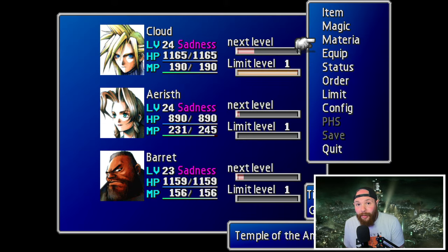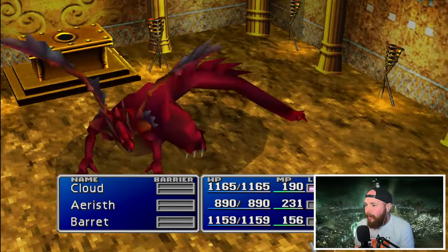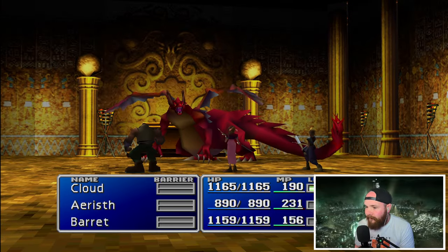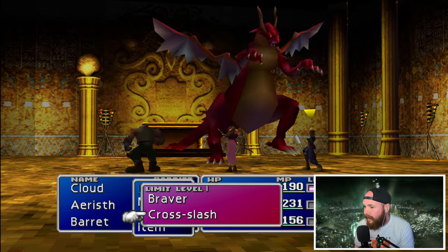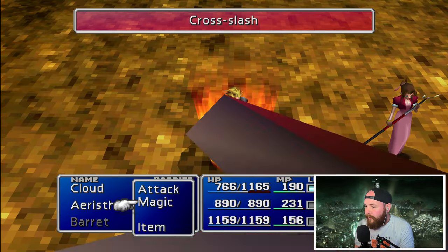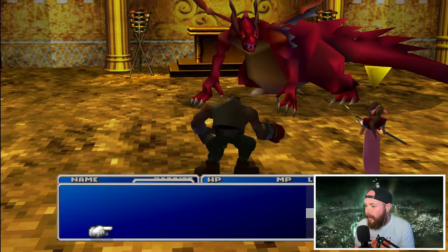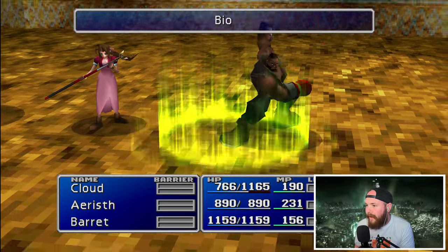Right then, I'm not sure how this is going to go. Having said that, this is probably the easier of the two and shouldn't really come into many hiccups. Let's kick this dragon's arse. Cloud's got his limit straight away - Cross Slash, that is lovely. Barret, let's do Bio. Aerith, I want you to Odin this right away.